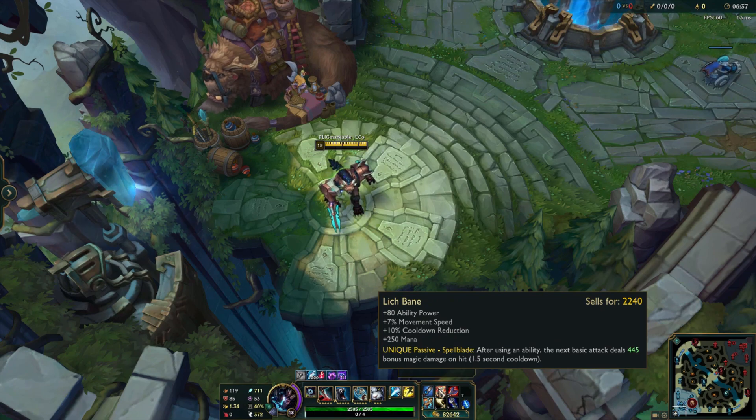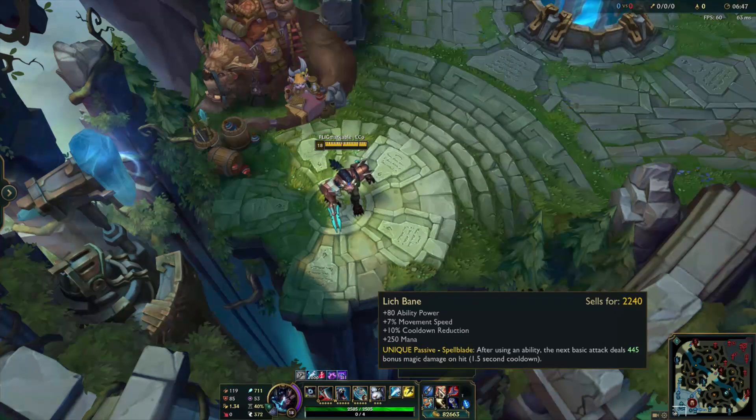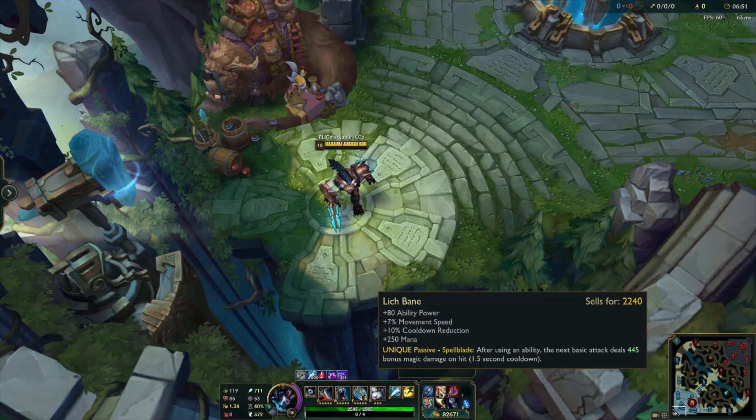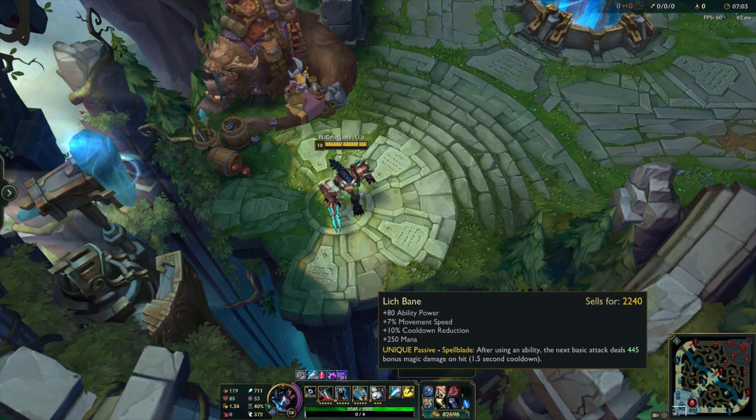The second item is Lich Bane. Depending on whether you felt you needed Sheen before finishing Runic Echo, you might already have part of it built. Lich Bane is a fantastic item — you get 80 Ability Power, 7% increased movement speed which synergizes with Celerity and your ult, and 10% cooldown reduction, putting you at 20% total. On top of that, your next auto attack deals bonus damage based on your current AP — right now it's 445, and my Q would do something like 700 damage.